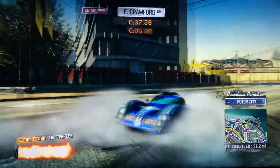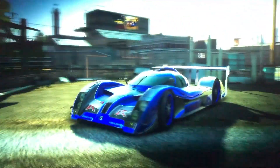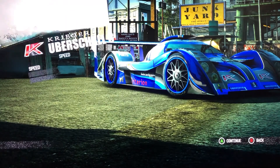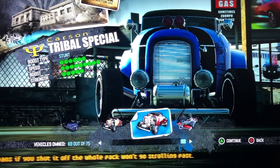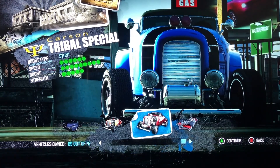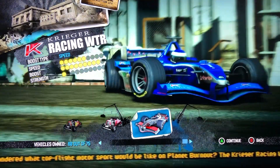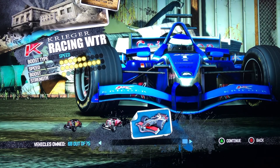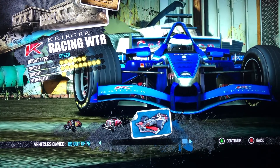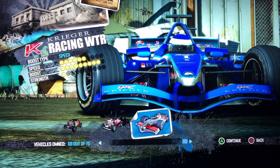All right, we're back home. Ladies and gentlemen, that is it for the Carson and Bennett Hot Rod Coupe. Next episode — the final episode — will be the Krieger Racing WTR. That is part 34 of Burnout Paradise in the book. Until next time, as we continue with the Krieger Racing WTR, don't forget to mash that like button, leave a comment down below, and subscribe.